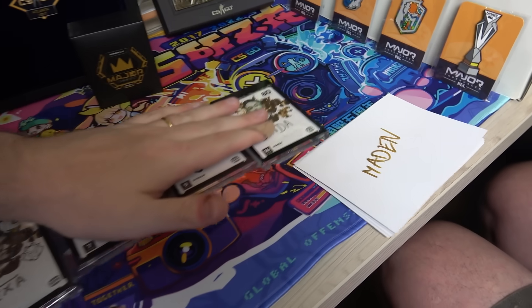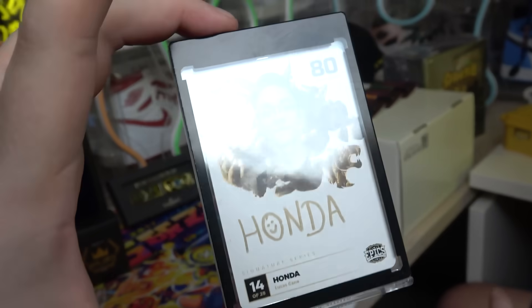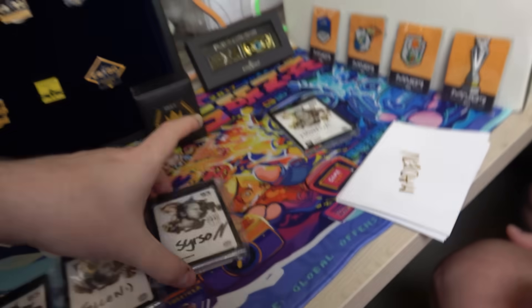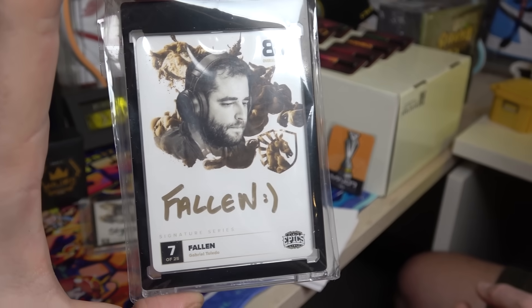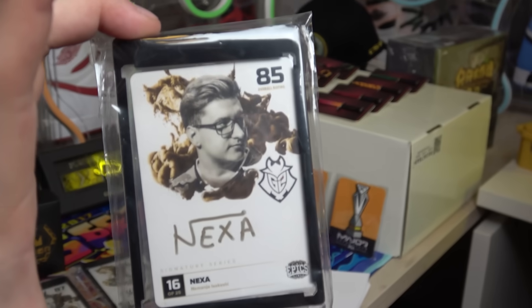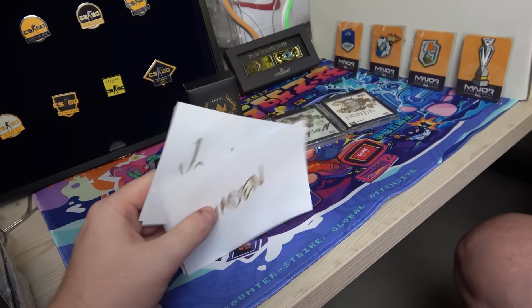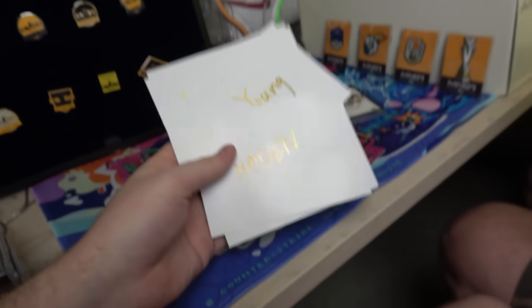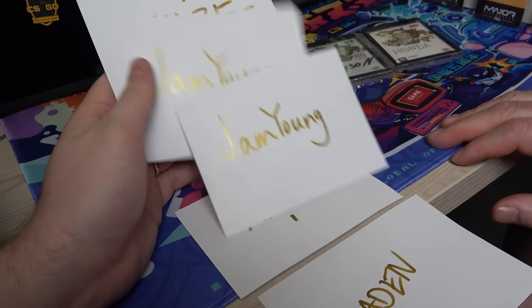But what's even cooler are these cards, which are signed. We have Honda signature - this is actually signed on the card, which is insane. Syrason, like I said, Papa - it's number nine out of 25, so only 25 of these were ever made. Then we have Fallen, number seven. Very cool. And finally, we have Nexa, which is even cooler because I actually sold some shoes to him at the Copenhagen Major. I also have these, also from that Perfect World merch shop - signatures on cards, not like collectible like these but still cool to have. We have Madden, Kay's, Yam-Yung, and Kay's - we have two duplicates, which is a bit sad.